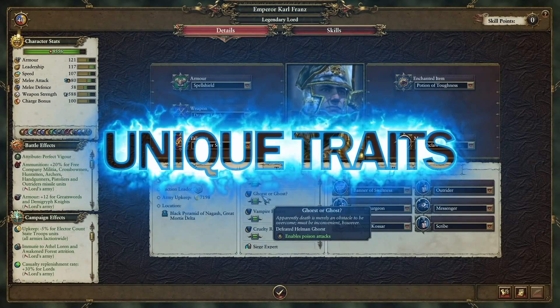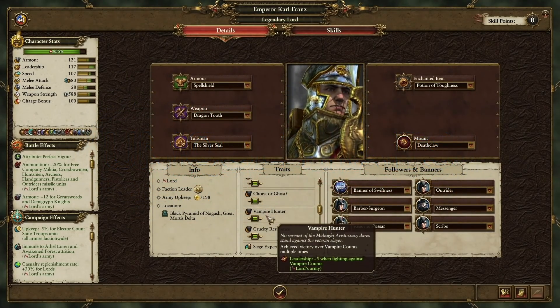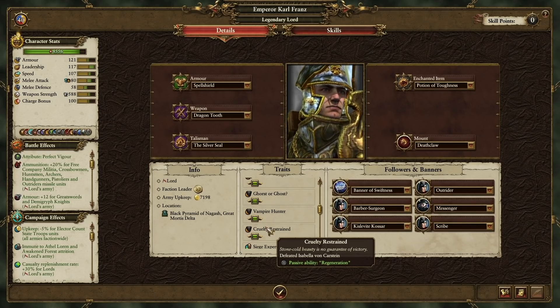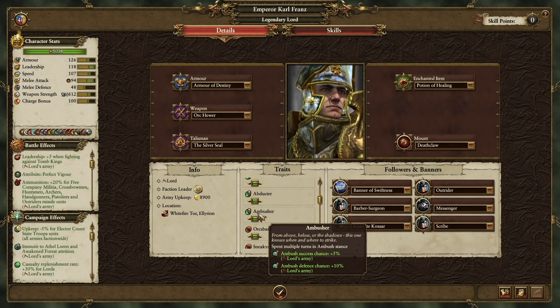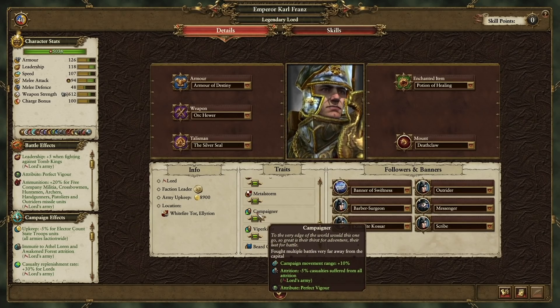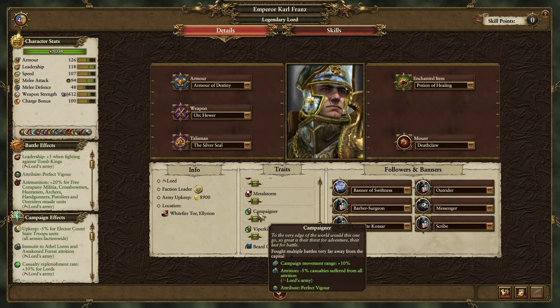Most players know that you gain victory traits from defeating legendary lords on the battlefield, but newer players might not be aware that there are a ton of unique traits you can gather throughout the game by doing certain things on the campaign map. You can get the Ambusher trait by spending multiple turns in Ambush Stance, the Taskmaster trait by spending multiple turns in Force March, and the Campaigner trait by winning multiple battles excessively far from your capital. It's also worth mentioning that the game won't let you have more than 40 traits on your lord.